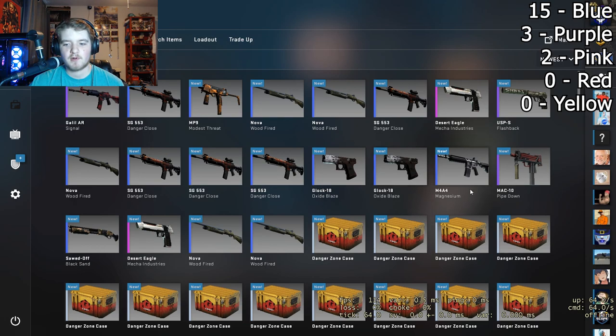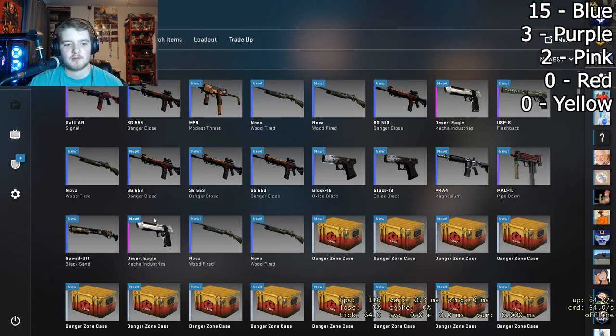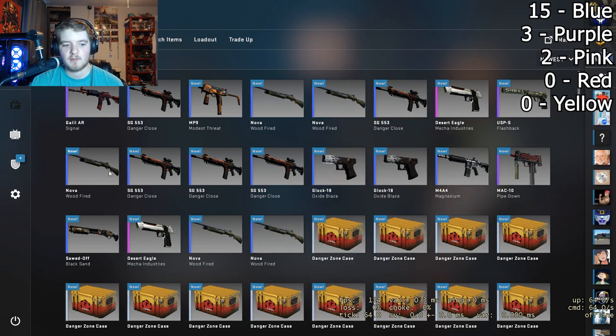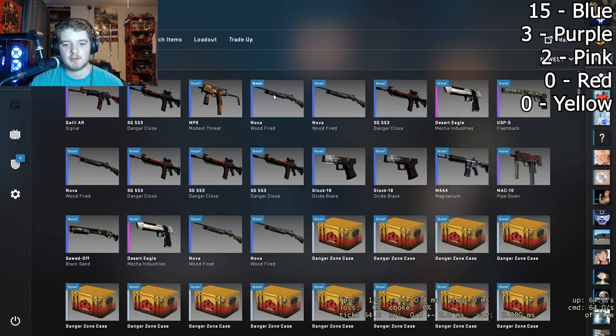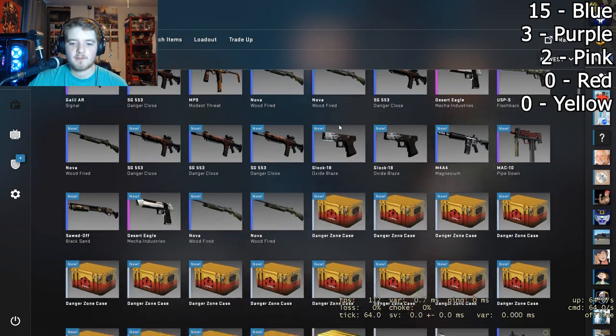Let's now look at what we've gotten — go to the newest. So far we've gotten two pinks, lots of blues, looks like two purples. Rest are blues, not doing too good, but at least we got some pinks. That's battle-scarred of course, field tested. Looks like a lot of min-wear. Any factory new? Nope. Min-wear, min-wear, battle-scarred. Factory new — that's pretty good. Looks like that's our only factory new skin.